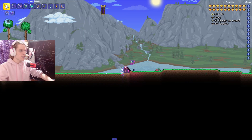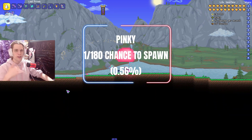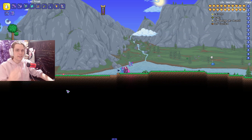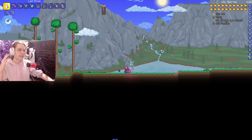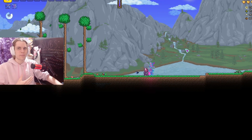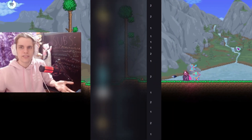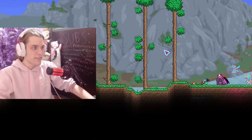First off we have this little pink creature called Pinky, and this is probably the first rare enemy you're ever going to find. It has a 1 in 180 chance, or 0.56% chance, of spawning in place of a normal slime like a green or blue slime. Using the Life Form Analyzer's rarity scale of 1 to 5, Pinky would be a 2 out of 5.